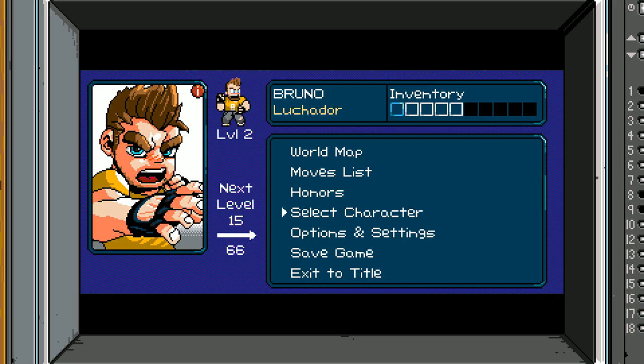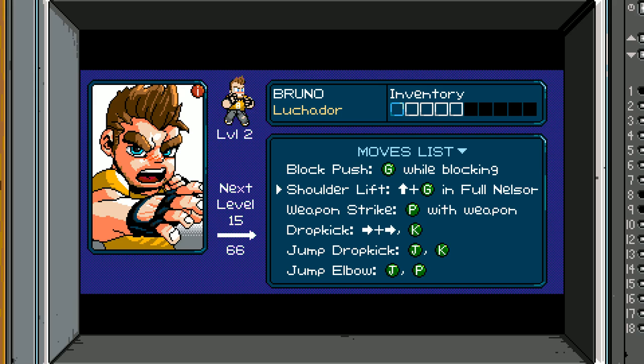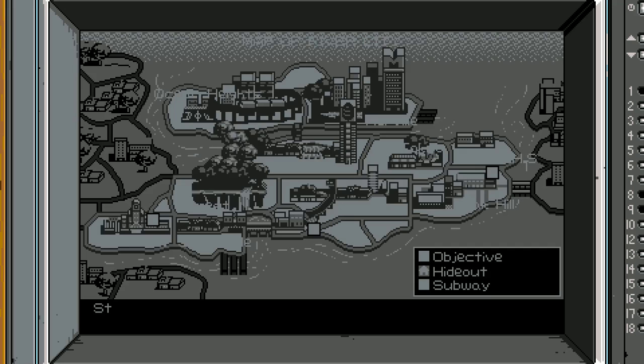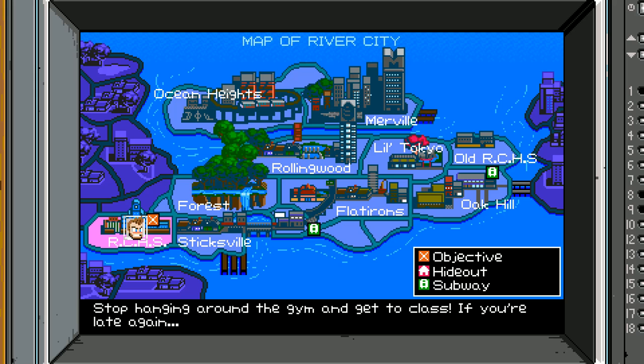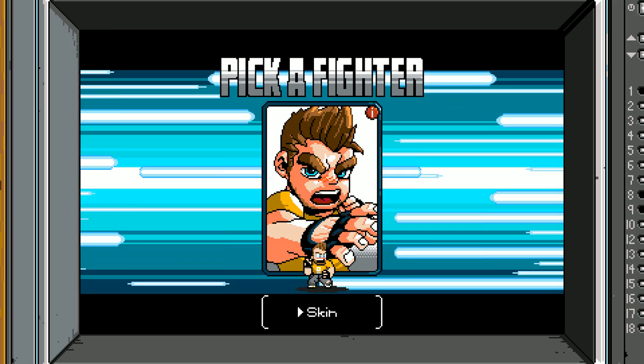Save game. Bruno, save the game. Honors — I'm not sure what any of this stuff is, these must be like achievements of some sort. Moves list: drop kick, drop elbow, jump elbow, kick, punch, grapple escape, double jump. World map — wow, there's a lot here. Select character — you can change skin. I kind of like the yellow, it suits them better, but I do like the blue. I like that better.